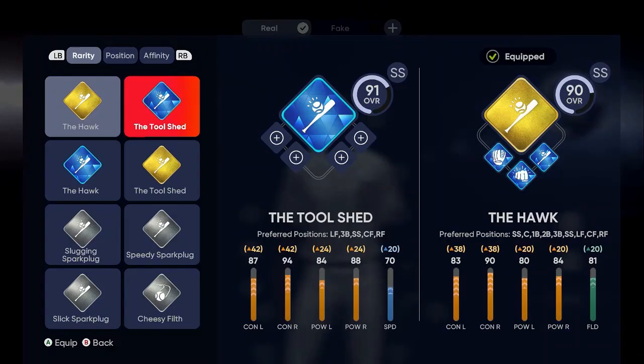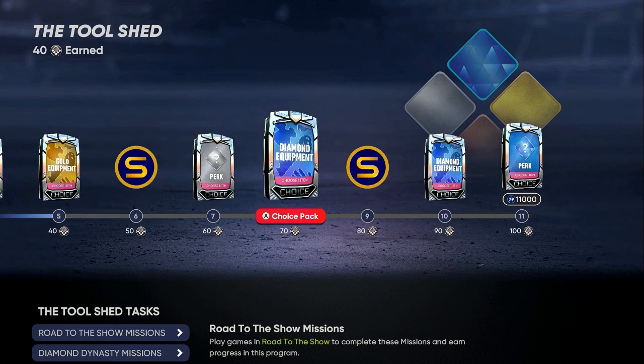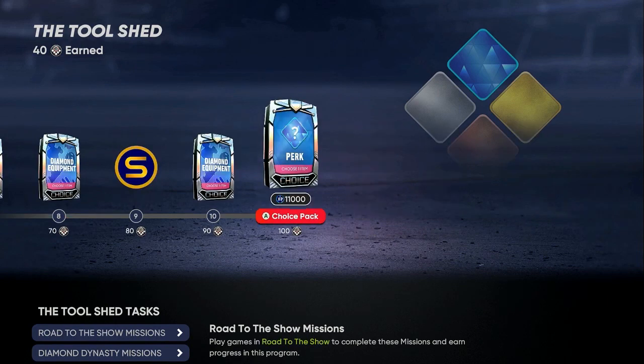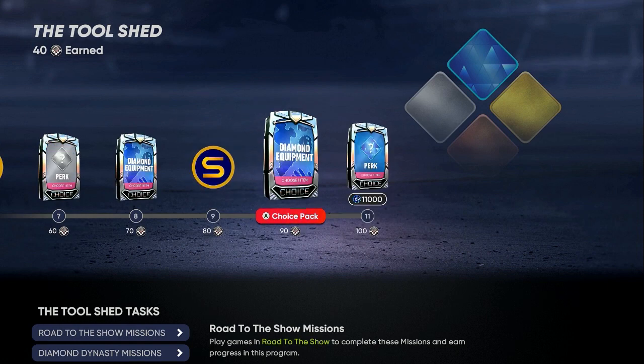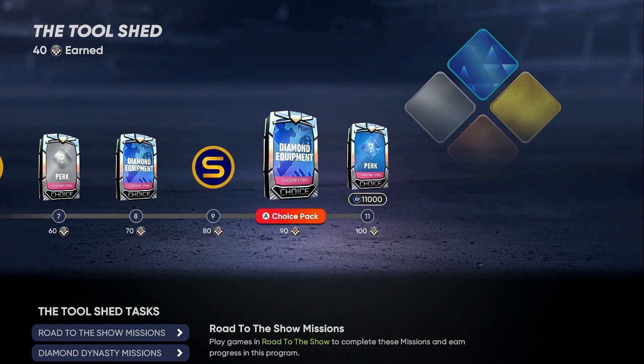We're going to set up the ballplayer and equip this 91 overall Tool Shed, then grind it up — we're already at 40 out of 100. At 100 you get 11,000 XP, plus XP during games, diamond equipment, free stubs, gold equipment. Every two to five games the glitch happens and you'll be scoring 175 to 215 runs.